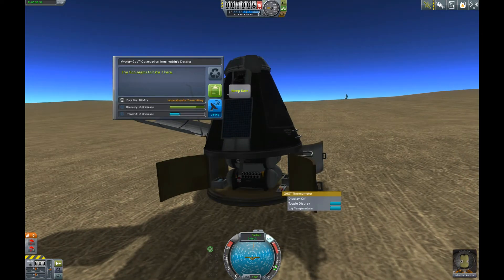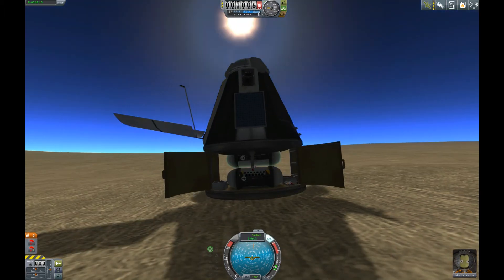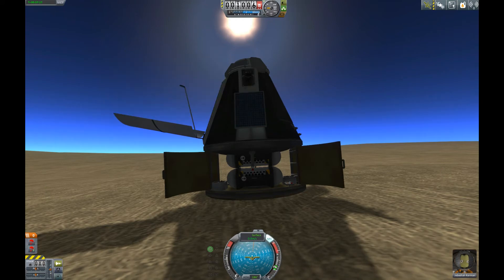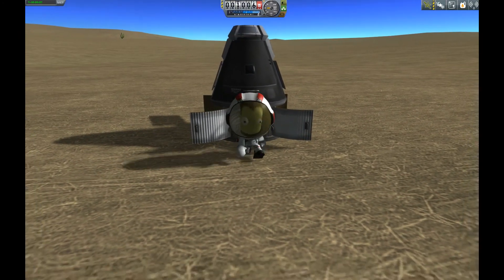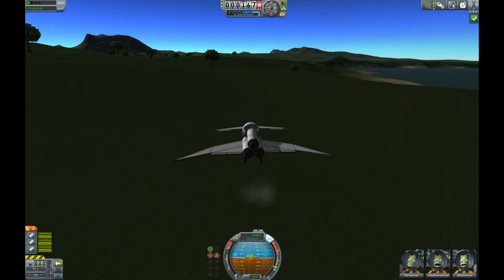Nice landing, and it's a good base to get some nice science out, as you can see. We didn't land before in the desert, so it's a very, very successful mission. We're going to get Jebediah out also, to get him to plant a flag. And then we can check out the settings closer to home, next to the Kerbal Space Center.